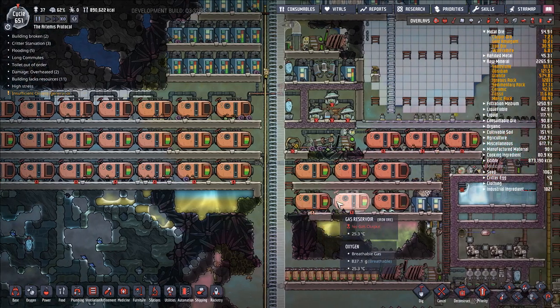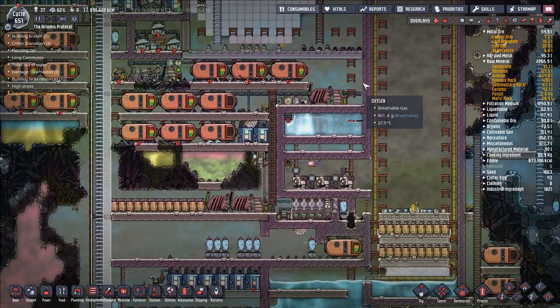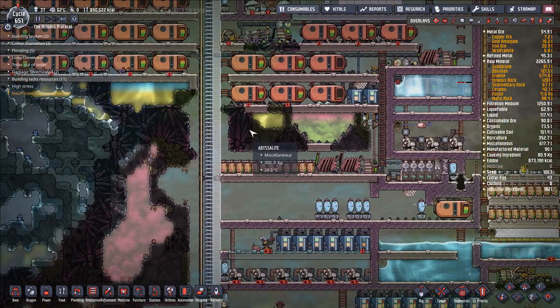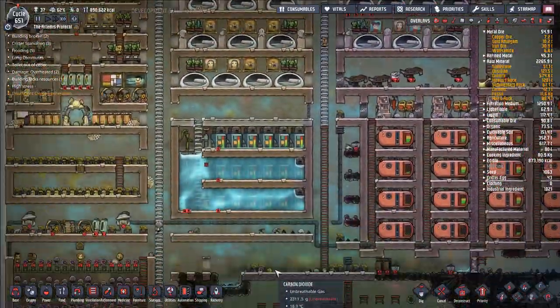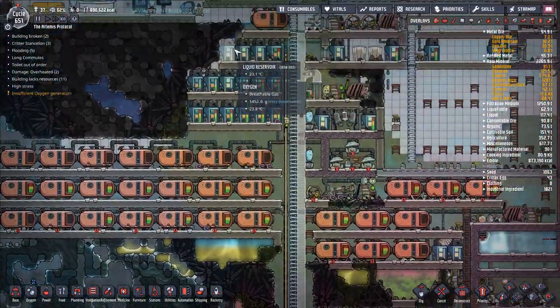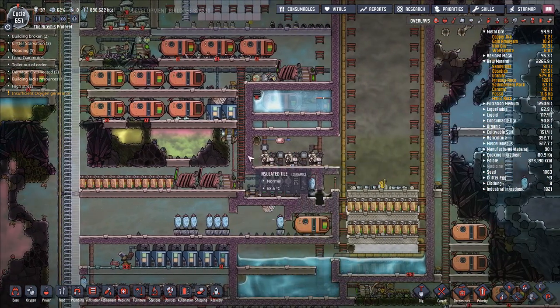Hello and welcome back to Oxygen Not Included, episode 156. In this episode I want to do a few things in preparation for continuing our rocket retrofitting. This area I've decided I want to use to heat up carbon dioxide that we're pumping from here - basically fine tune the temperature of CO2 coming out. It's set up like a stable of slickster ranches up here. The heat is going to go effectively to maintain our liquid oxygen cooling.